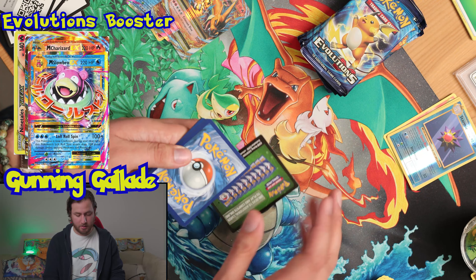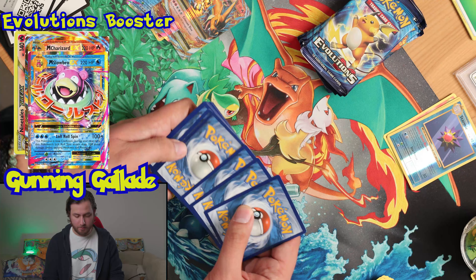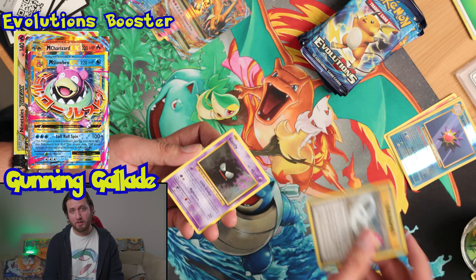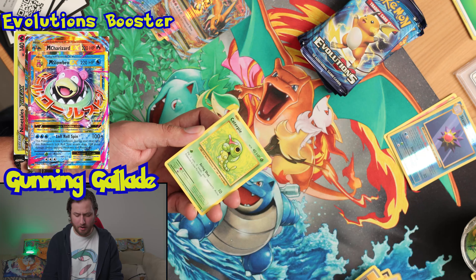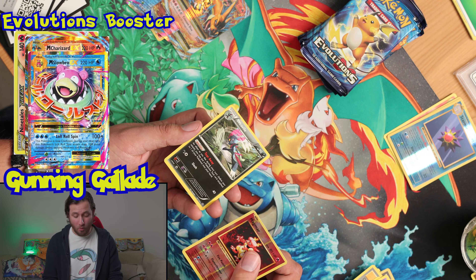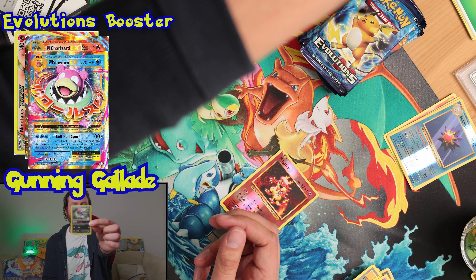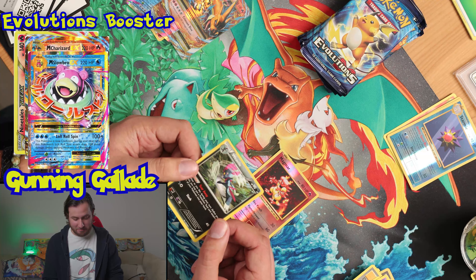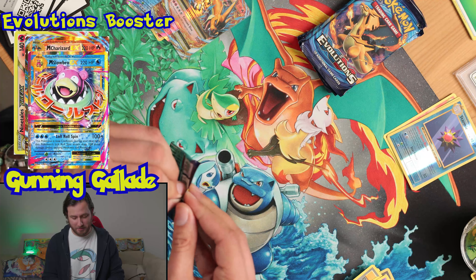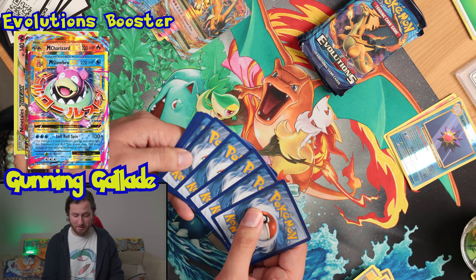Mega Venusaur on the pack art. Like I was saying, the printing was just abominable — crabominable — throwback to that big icy leaf boy. It was really hard to get any of these cards in gem mint condition. Magmar and — wait, what am I seeing here? This is not even in the set. How did I just pull a rare non-holo Weevile in Evolutions? This card does not belong here. I've never seen that in my life!